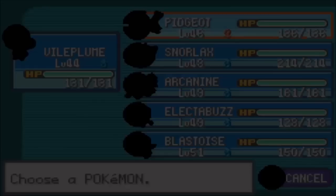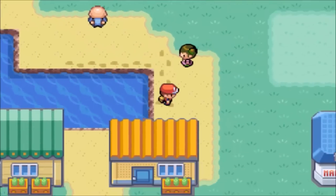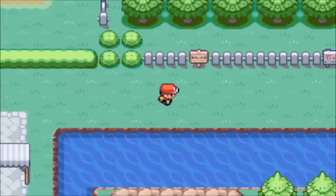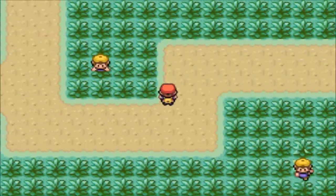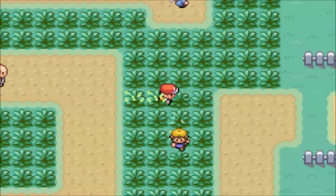I tried flying to Route 12 but couldn't, so make your way there manually. From there, you'll make your way downwards — it's the area where the Snorlax is. If you haven't got the Pokeflute, you can't get this next one until you've done that part of the story.